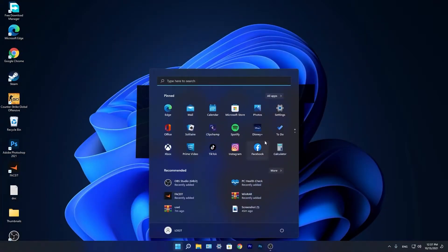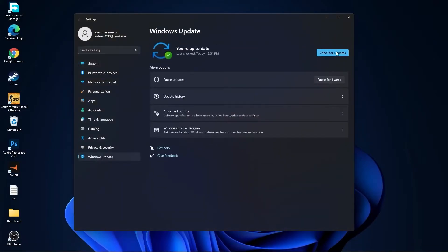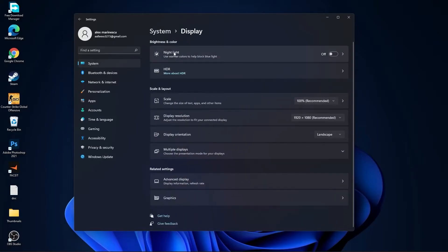Go to the Start menu, then Settings, go to Windows Update, press Check for Updates, and follow the steps to be up to date. Then go to System, go to Display — on the Night Light, select Off.